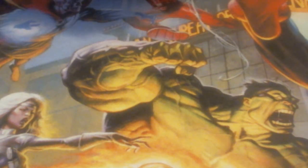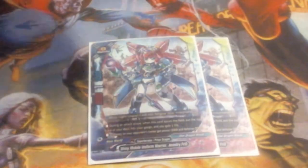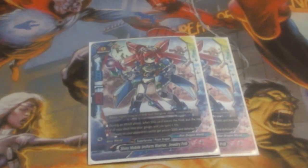We have Shiny Mobile Uniform Warrior Jewelry Frill, running her at 2-of. She's a size 0, 2/1/1. During the attack phase, when this card leaves the field, put the top card into your gauge and gain a life. Monsters on your opponent's center get minus 2,000 power and minus 2,000 defense. She further boosts everyone's attacks by negating power and defense on the opponent's field, and she lets us gain gauge and a life — much like the other lower-size Frills do.